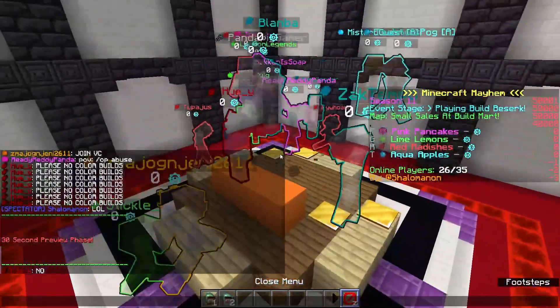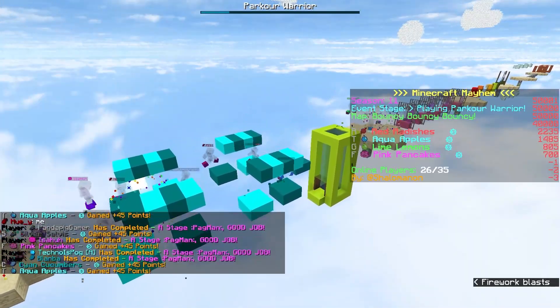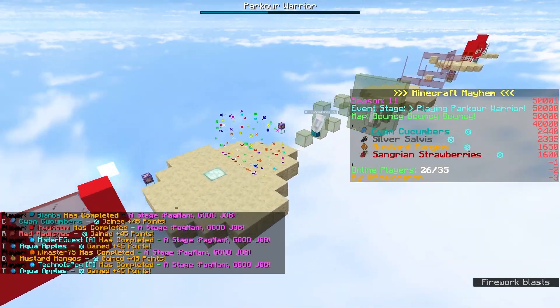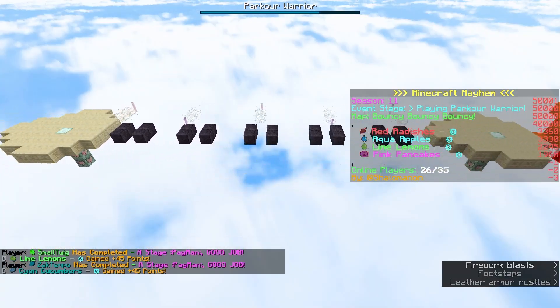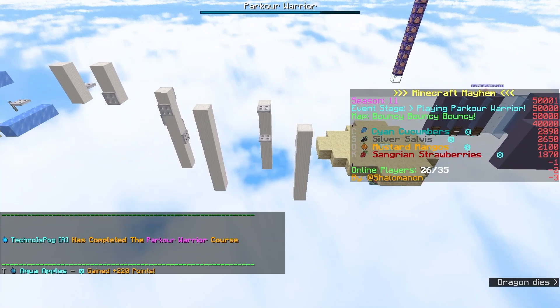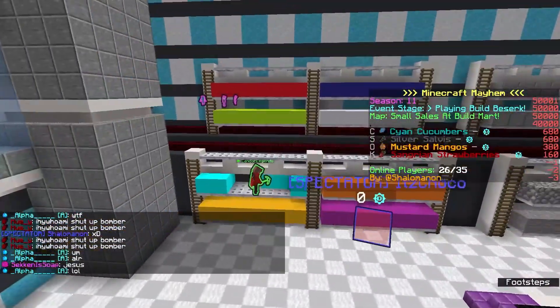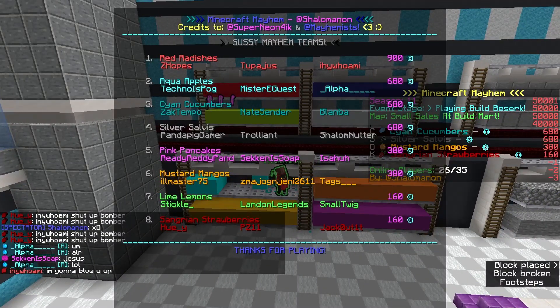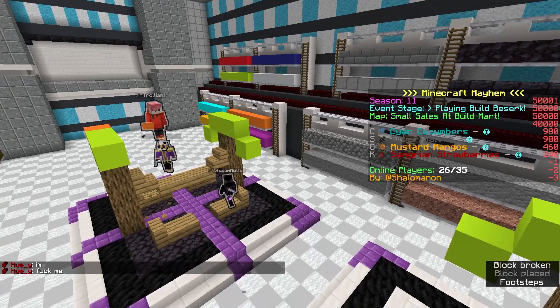To start up every player's feeling of suffering, the Build Berserk builds and Parkour Warrior map have had some alterations. Don't feel too afraid of the parkour though — it's not necessarily harder, you just have to take your time with more of the jumps. The Build Berserk builds will naturally contain fewer blocks that rely on direction. Hopefully you'll feel actual less suffering playing the game.